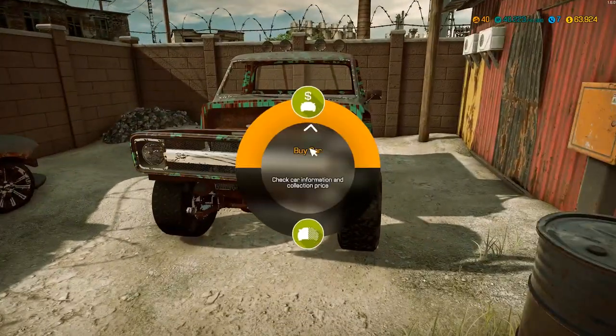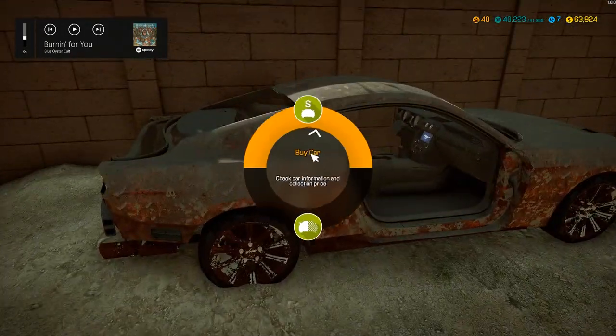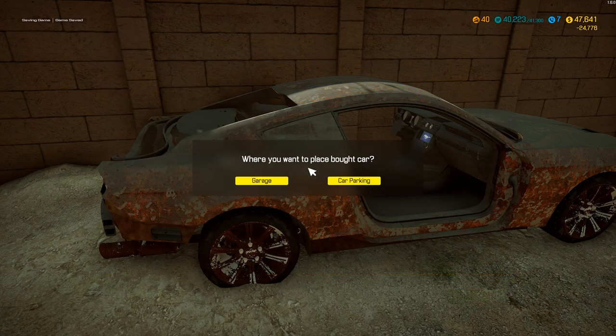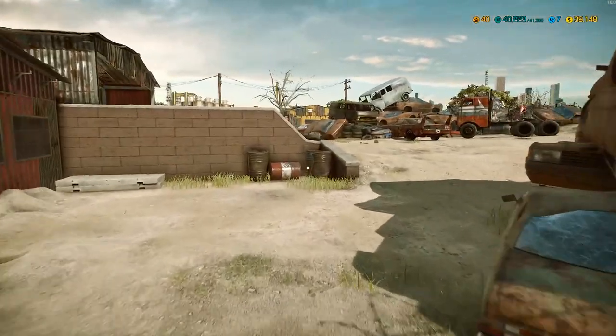So we've got a C10, a 2015 Mustang GT — '18 plus, don't know what that means — but this is the V8. It's almost like a Coyote engine. We'll have to find out later if the V8 Coyote is faster than the supercharged one. We'll have to check out the horsepower on the engine. But first car of the day — finally found one that will go to the garage!